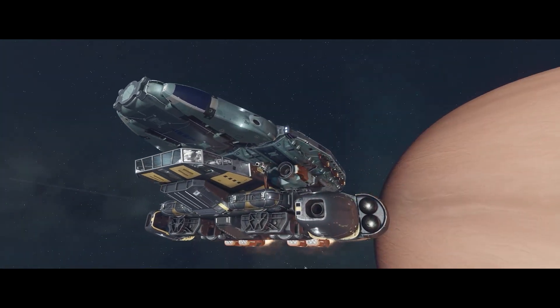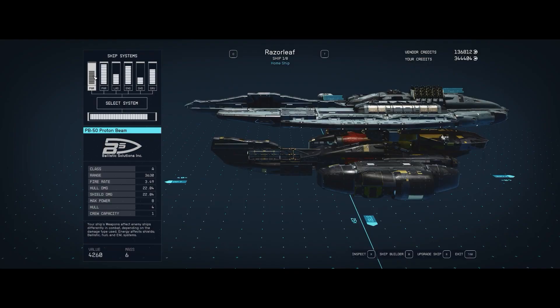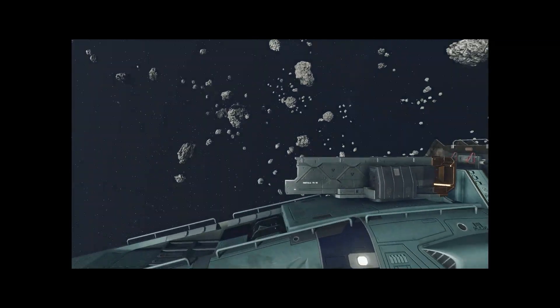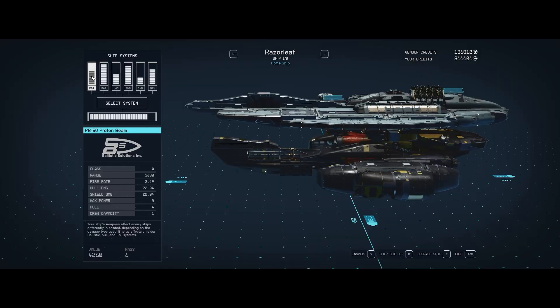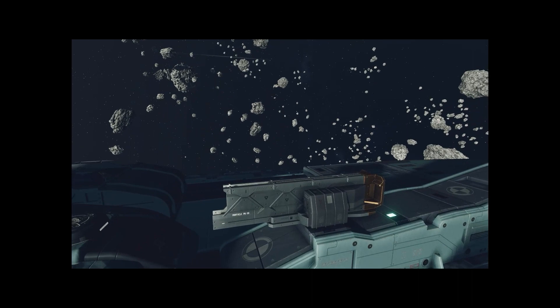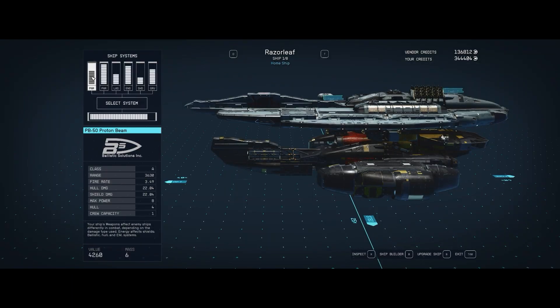Before we get into yanking this thing apart, let's go over the weapons — I think that's critical. Starting with our first bank of weapons, you can see they are highlighted at the top of the ship. Those are PB-50 proton beams. Like everything else on this ship, it's Class A. Its range is 3,630. These two big guns have a fire rate of 3.49, and they hit for a truck worth of damage — 22.04 hull and shield. I have a max power listed of 8: that's two four-power guns firing as a twin pair.